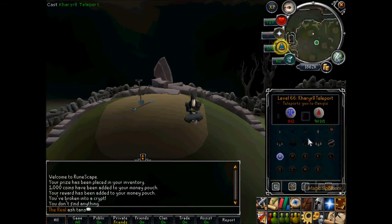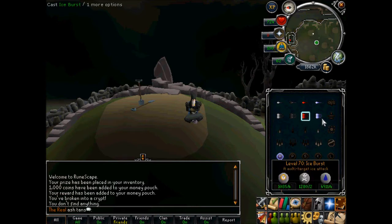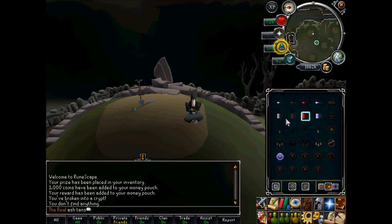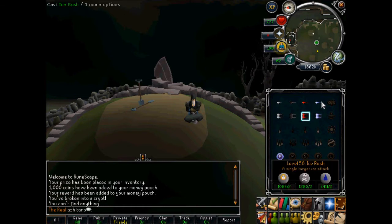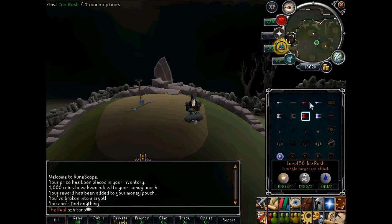First things first, the requirements: you need to be on ancient magic and I would advise at least 70 magic to use the burst spells. Though if you've only got 60 then you can use the rushes, but I don't think these spells work as effectively as the bursts.